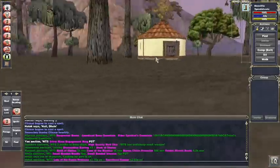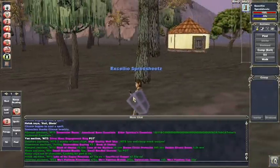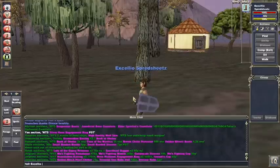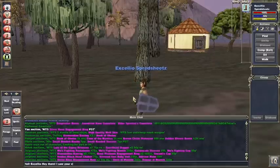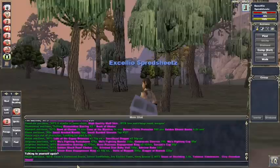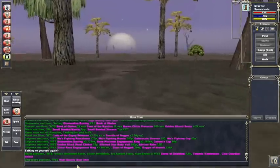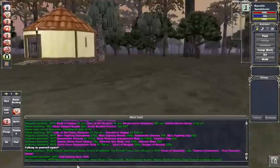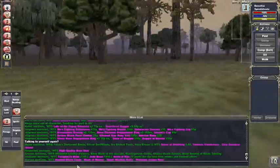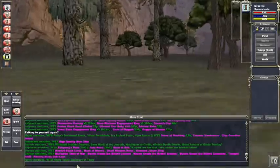If you do start playing, go ahead and look me up. This is my main character, Excelio — you don't need the 'spreadsheets' part, that is just my character's last name. If you want to communicate with me, just send a tell to Excelio. I'll definitely help you with whatever I can — if you need to be teleported somewhere or maybe given some buffs to help you out, let me know and I'll see what I can do.